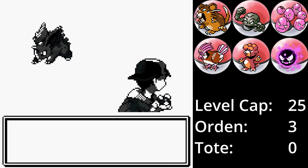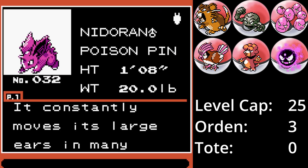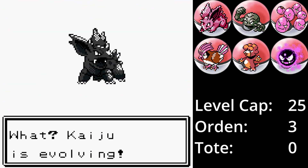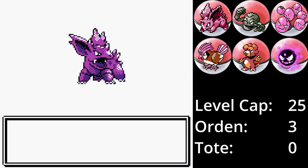Auf dem Weg nach Teg City müssen wir durch den Nationalpark, wo wir ein Nidoran♀ treffen. Jackpot! Nidoking ist eines meiner liebsten Pokémon und es ist auch verdammt stark auf der physischen Seite. In Generation 2 braucht es leider einige TMs, aber das ist es mir wert. Es wird Kaiju genannt und ersetzt Ratte im Team. Ich denke, es ist besser, wenn Ratte und ich uns eine Weile aus dem Weg gehen. Ein paar Trainer später entwickelt sich Kaiju auch direkt zu Nidorino weiter.